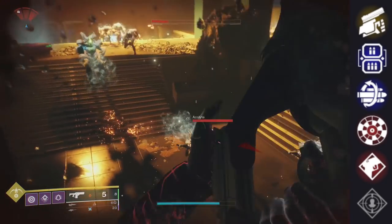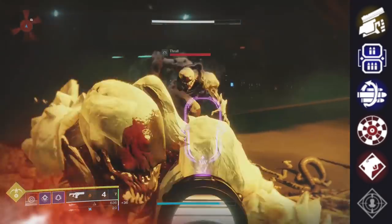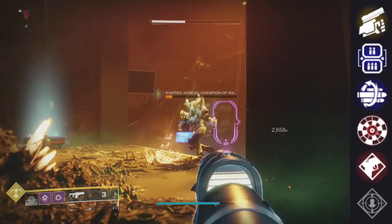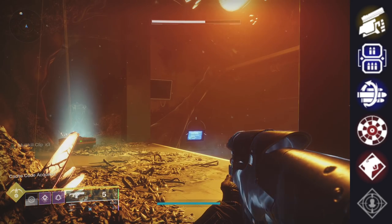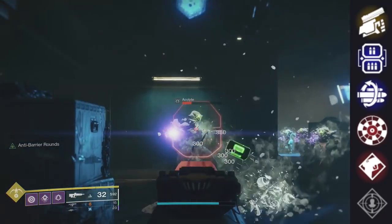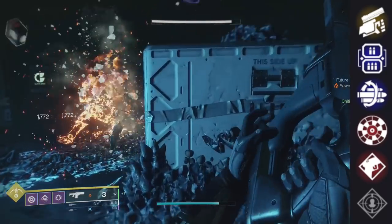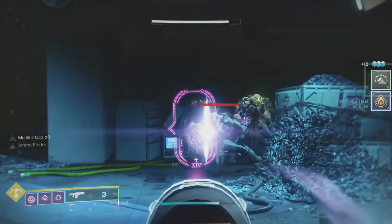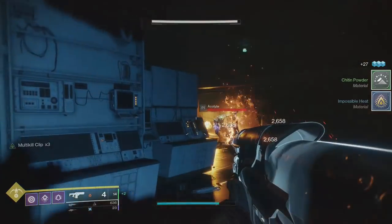Rangefinder increases effective range and zoom magnification — normally I'd be all over this, but when you take into account the set scope, the other perks, and how they can go together, Rangefinder is actually low on my list. We have Tap the Trigger — probably the best PvP perk; I'll go over that in the PvP section. And finally Rampage — a 33% bonus at x3 stack that you can keep chaining. It works well on high impacts because the shots are so heavy and you can wipe multiple enemies at once with one burst and instantly get that x3 stack.